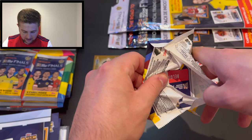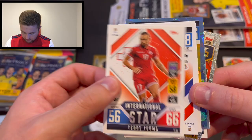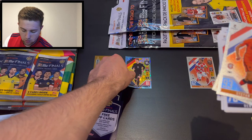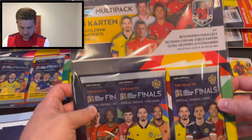On to the next pack. We've got a blue parallel in here - Zakaria, Pjanić, Kumbulla, Galašek, Tioumia of Malta. Then we've got Kovačić, Vlašić, and our next card is Marco Reus - a blue parallel, very nice. Stefan De Vrij number 32, and Romelu Lukaku number five on the index. Good stuff - that is our first Germany starter pack opened.